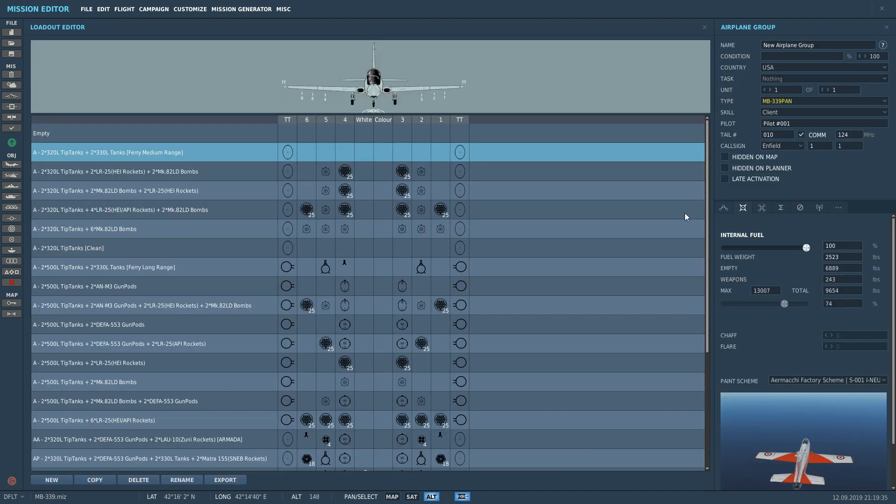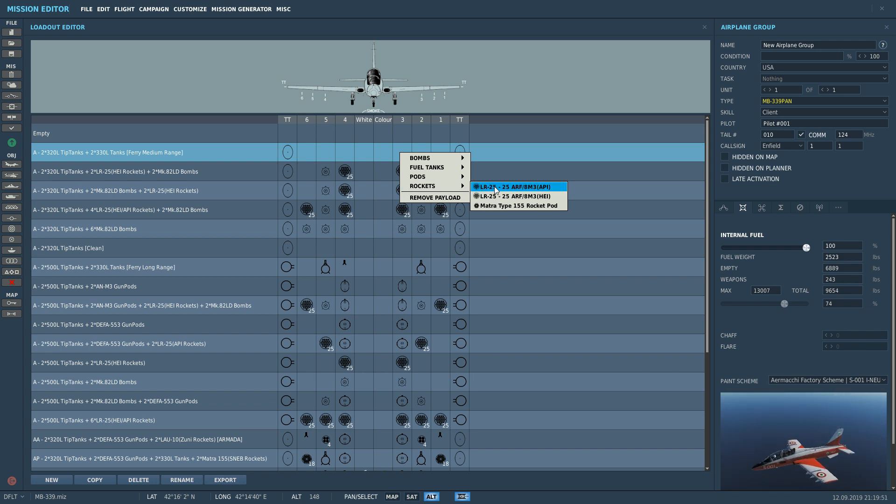Click on our guide here, armament page. We can carry rockets on pylons 1, 2, 3, 4, 5 and 6. So if we start on the inner pylons first, 3 and 4, right click, select rockets. We can have the LR25 pod which contains 25 ARF-8 MIC-3 armor-piercing incendiary rockets. This is a pod of 25 small caliber armor-piercing incendiary rockets, and here is the same but with high explosive incendiary — so for armor and for troops or very soft skinned vehicles.